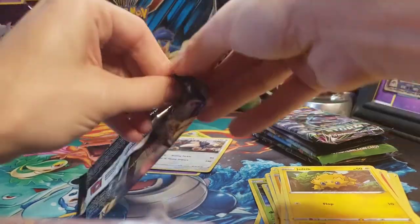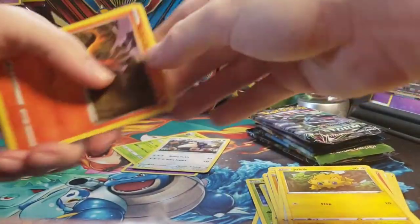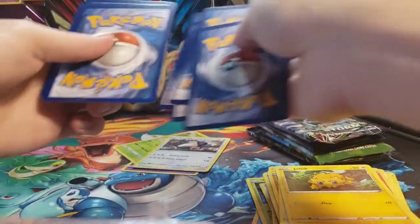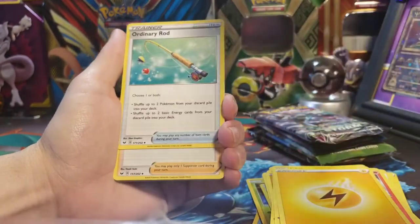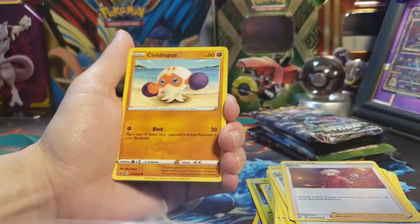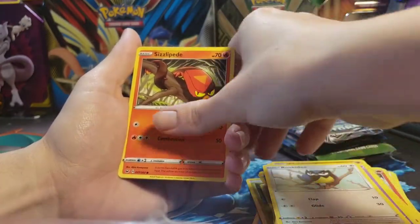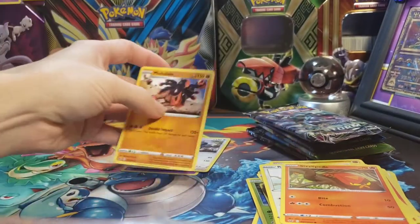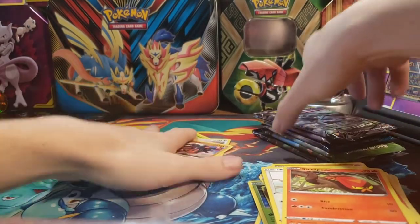Last Sword and Shield pack — here's the code. We got a Lightning Energy, Drizzile, Ordinary Rod, Bidoof, Snom, Clobbopus, Ghastly, Rookidee, Sizzlipede, Reverse Durant, and on the end a regular Mudsdal. At least we got a Zacian V out of those — I like Zacian.